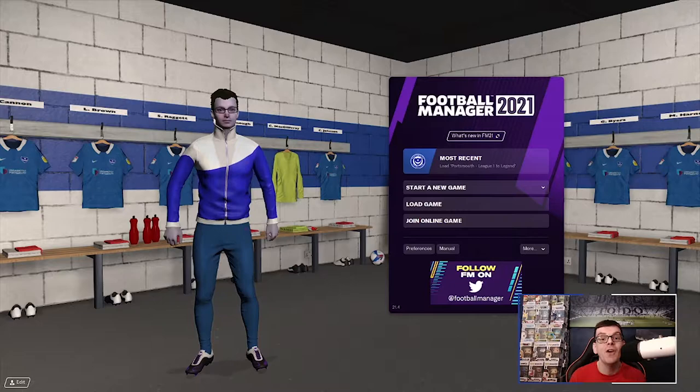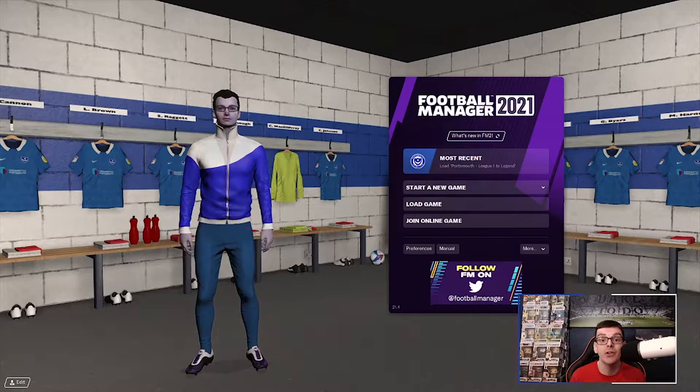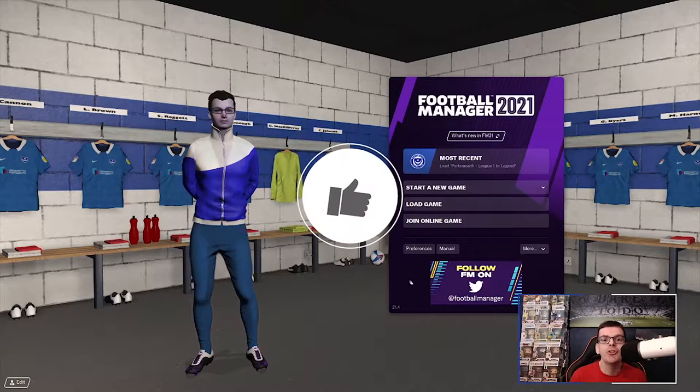Hello everyone, I'm FMZ and welcome to episode 5 of League 1 to Legend with Portsmouth. Today we take on Ipswich Town in a huge game at the top of League 1. We've got a few results to run through as well before we get into it, as well as a look at a tactical tweak that has hopefully improved things.